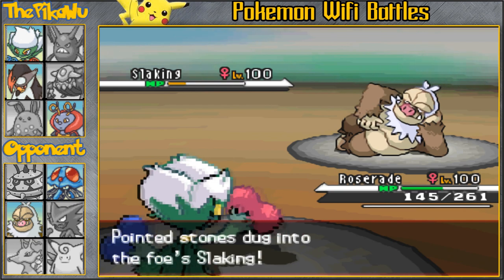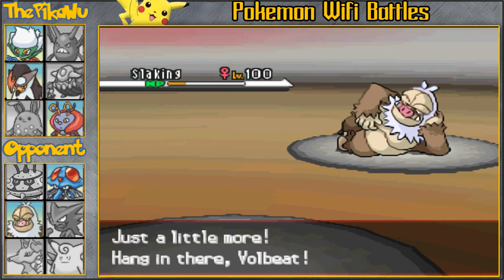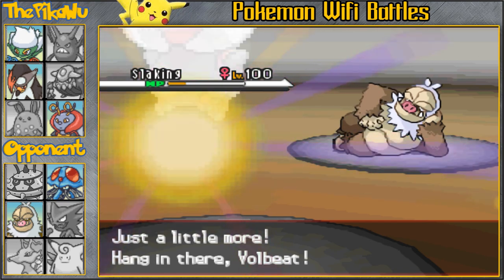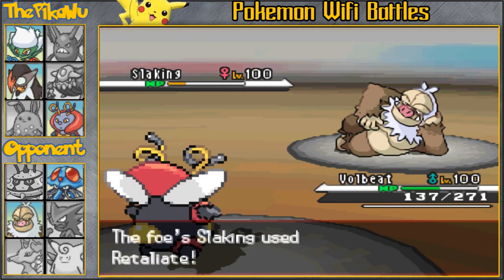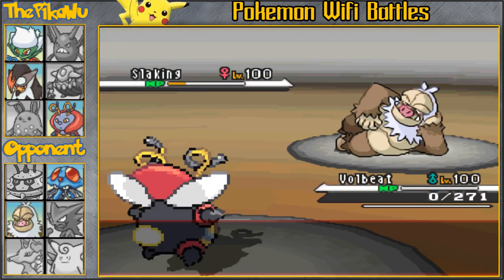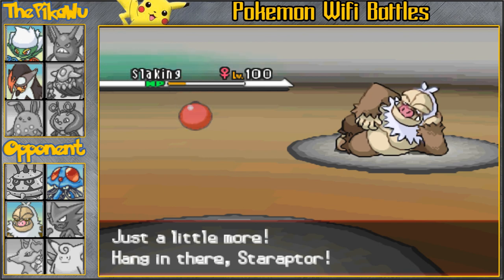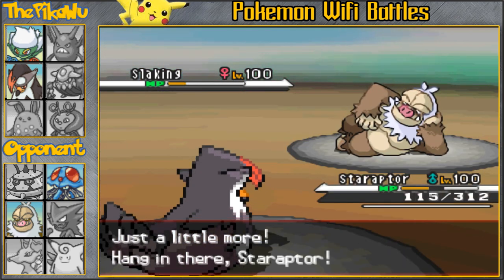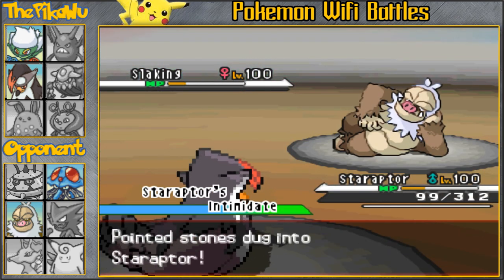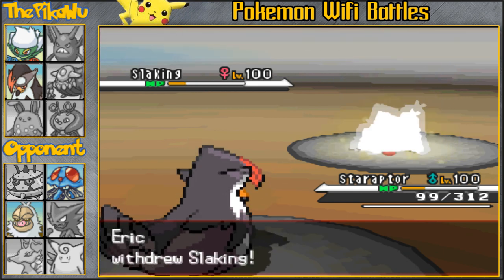Anyways, he's gonna bring in Slaking once more. I don't have any Slaking counters, so I have to fodder another Pokemon. As you can see, Slaking has taken down three Pokemon on my team. Slaking is a very, very dangerous Pokemon and you really don't want to mess around with a Slaking — it just destroys. He's gonna have to switch because of his ability again.